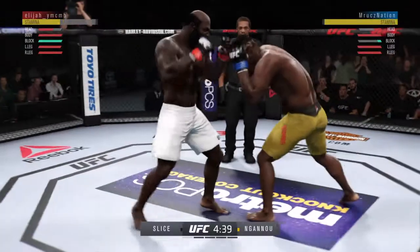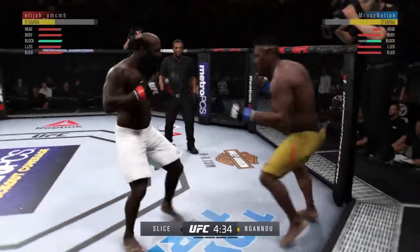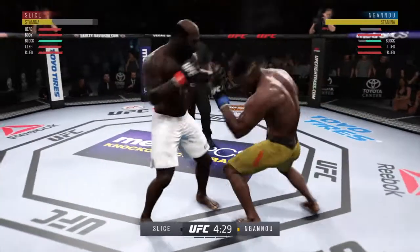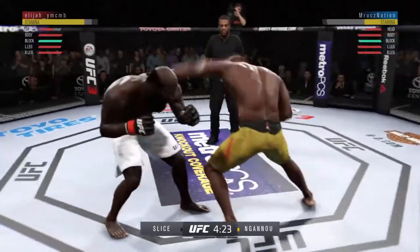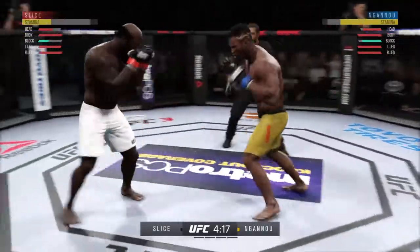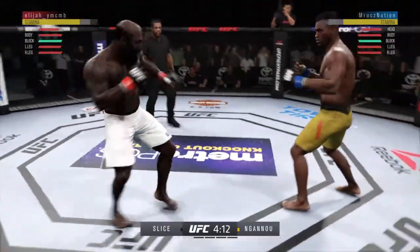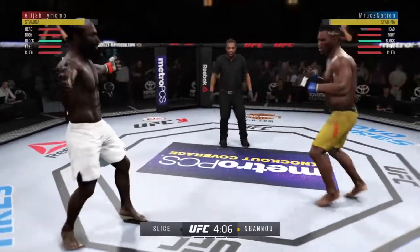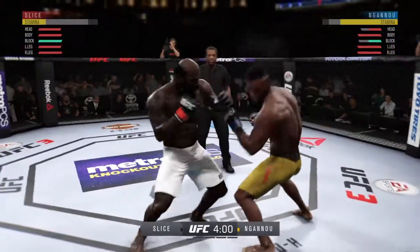He's out! That's Standa! He's got him hurt here. How about that shin? Slips. Tags him. Good defense there. Feinting with the punch, and he counters once again with the overhand right. That was a big left hand he connected with. He hurt him with that hook.